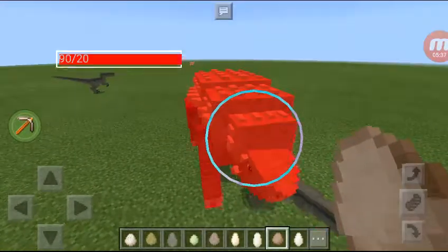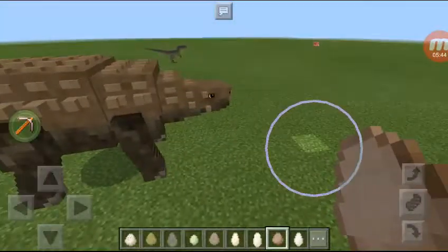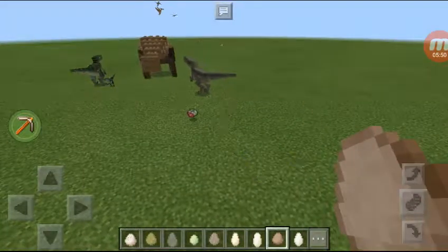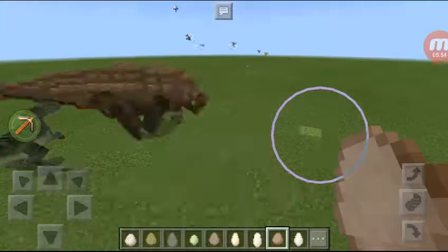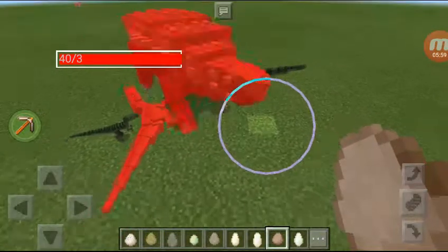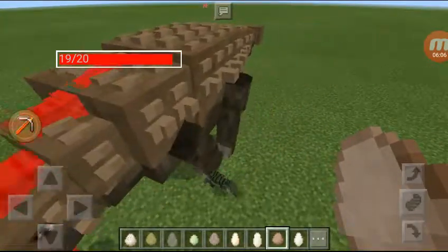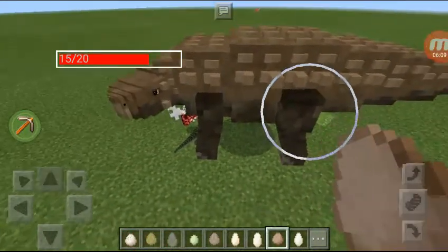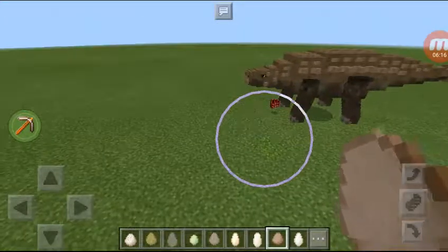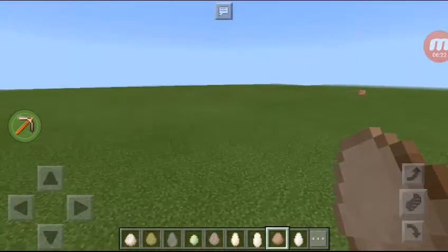Oh they're fighting! The ankylosaurus vs. the velociraptors — who's gonna win? He has more defense. Look at his health, it's a little down but it's okay. Wow, this guy can take on four velociraptors! Yeah, this guy's a beast — takes a lot of hits though.